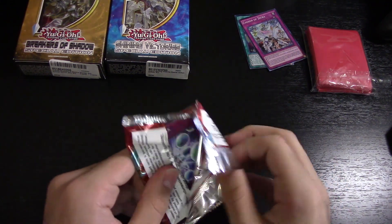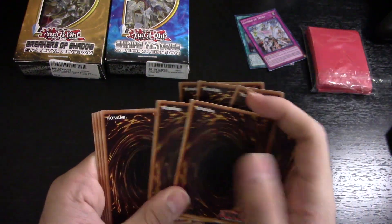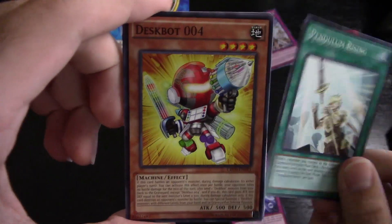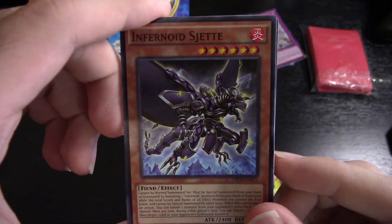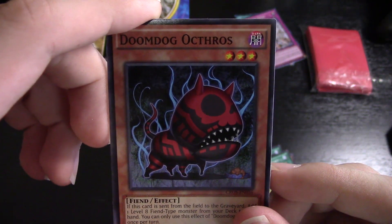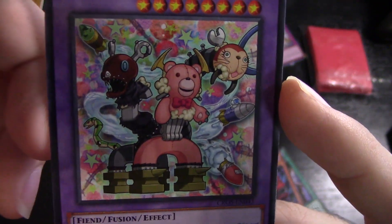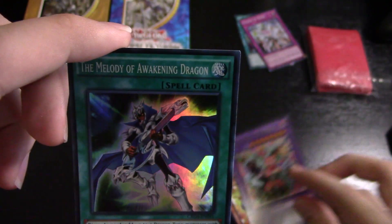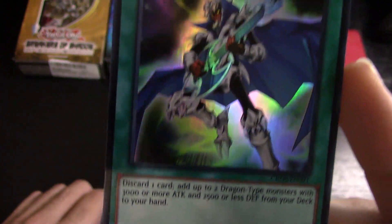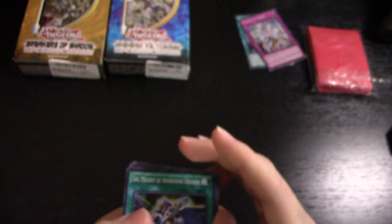We got another Cross Souls pack here, so we're opening nine packs in total — might be a record for one of my videos. Third pack: Half Unbreak trap card, another Pendulum Rising, another Despot 004 — already got that — Frightfur Factory, Performer Pal Spring Goose, Doomdog Octhros, Frightfur Chimera — I thought it was a trap card but it's actually a Fusion Monster that appeared in the anime — and the super rare appears to be the Melody of Awakening Dragon, which is a holo.